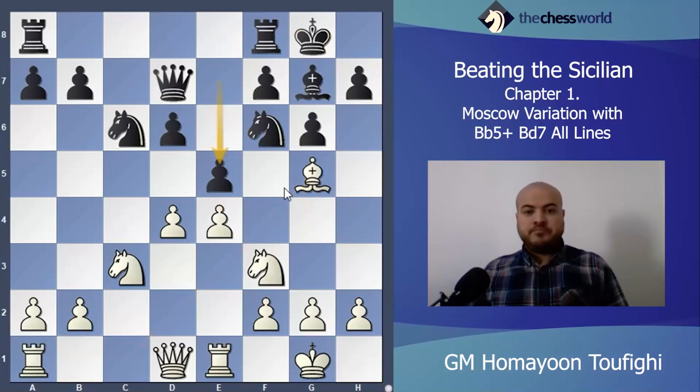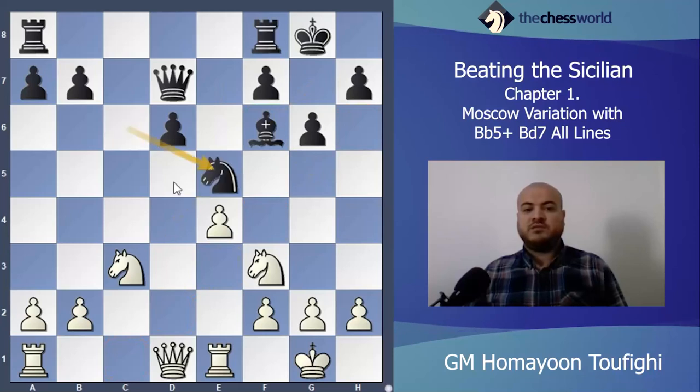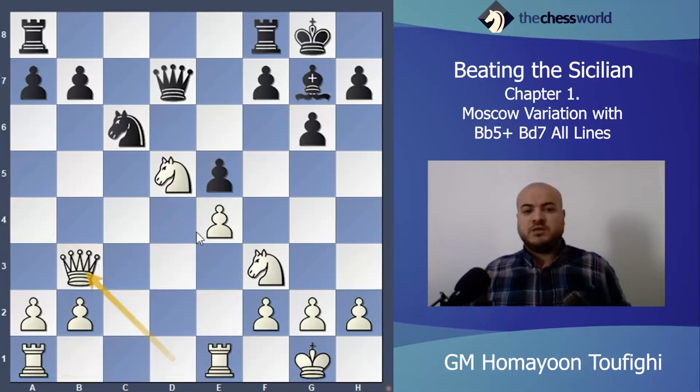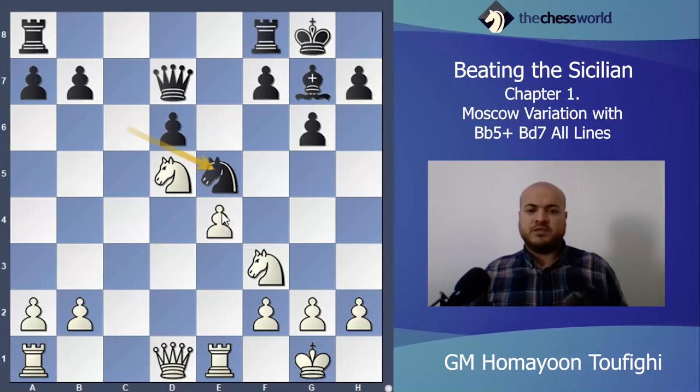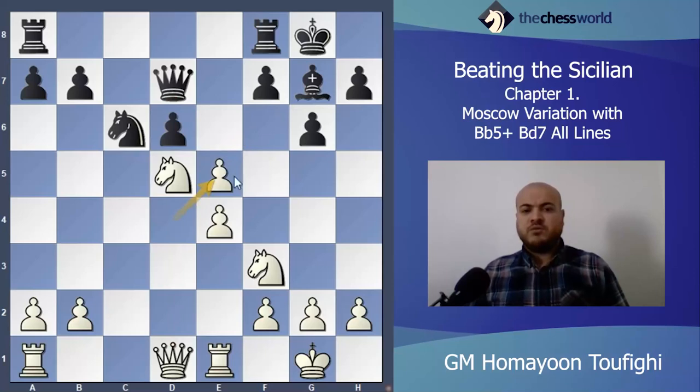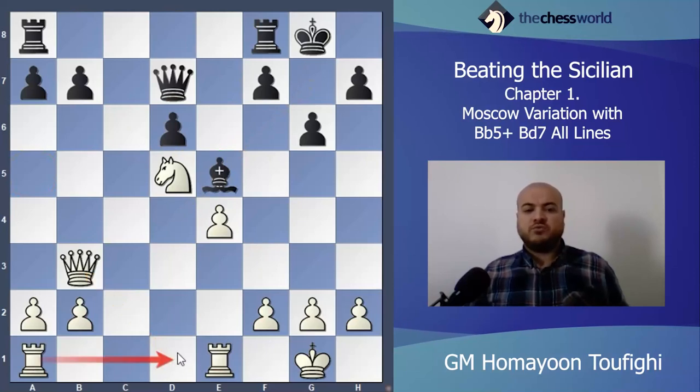After Bishop g5, e5 will be the same — maybe somewhere I can take it. If you take I'll take, Knight takes — maybe Knight d5 first. You have to play Bishop g5, then take-take — it's a good position for white because the knight on d5 is very strong and the bishop won't work. But here is a mistake — I think black has to take the knight because after d5, Knight f6 is coming and it's a blunder.